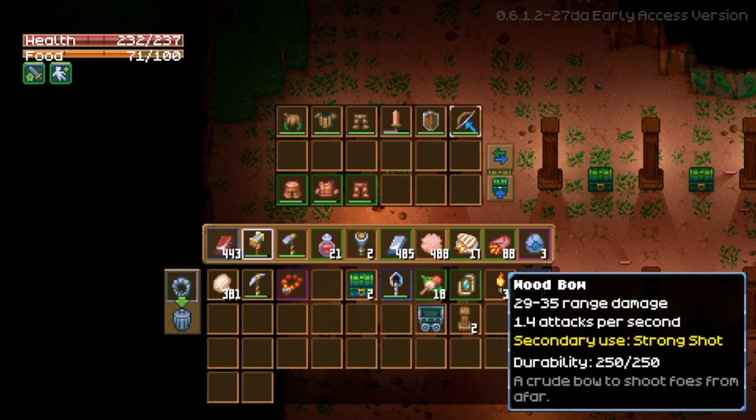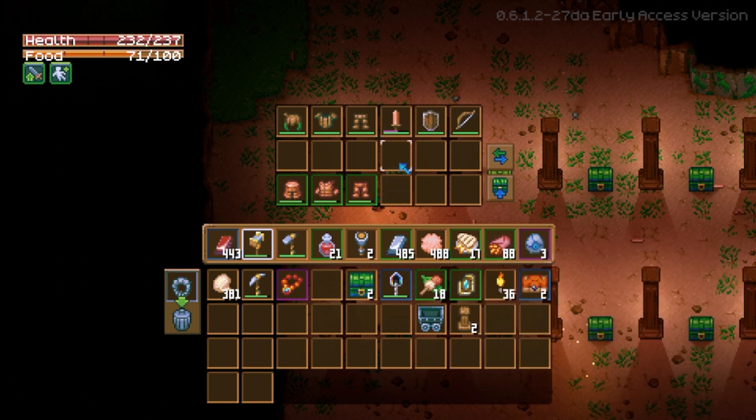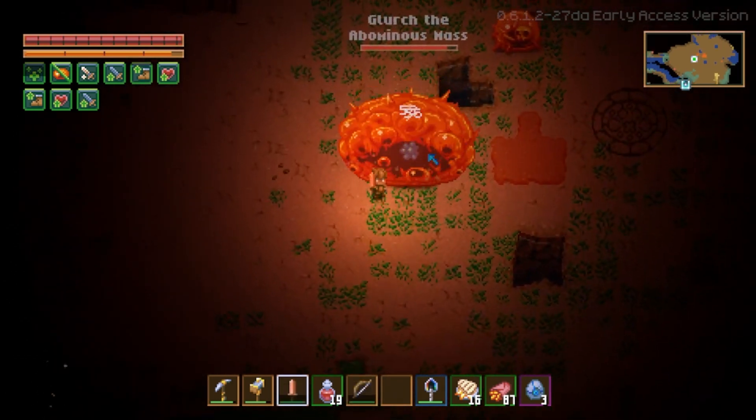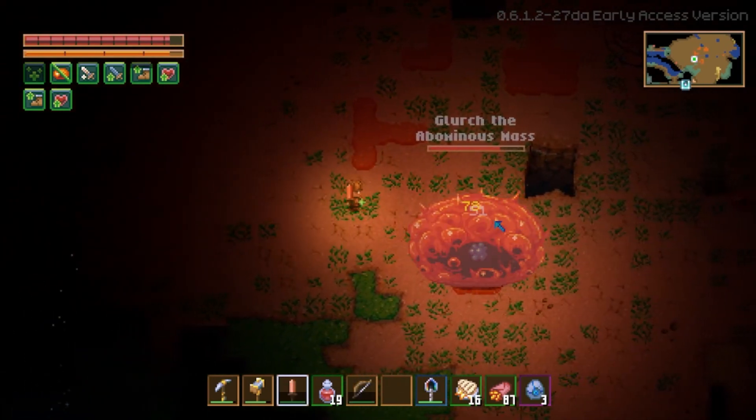Basic weapons are all that you're going to need as well. A copper sword or a wooden bow will work great. When it comes to necklaces and rings, just wear whatever you find at this point. You don't need rings or necklaces this early in the game. This basic wooden build will get you through the first two boss fights as well, easily allowing you to take down Glurch and Gorm.